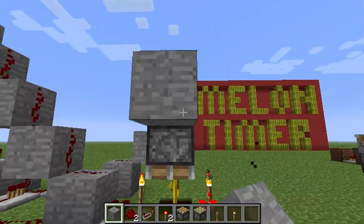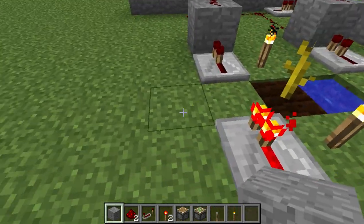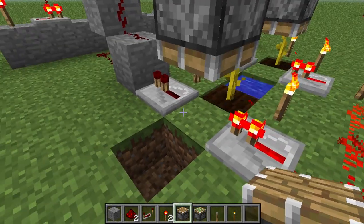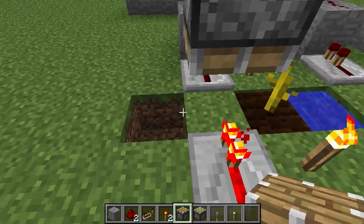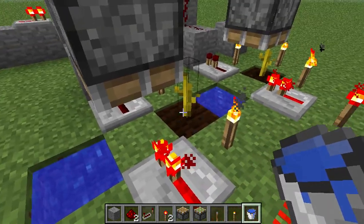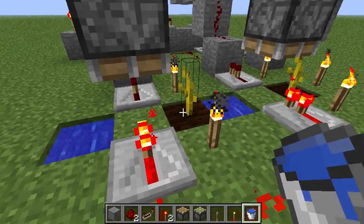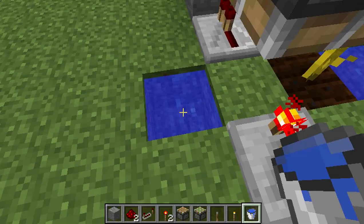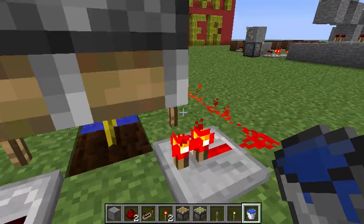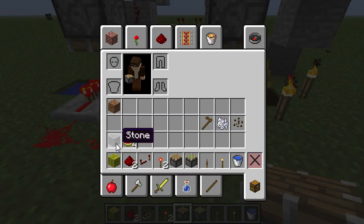Then for the reset, you need to have a piston just above where the melon grows. And I fill this in with water for all of them so that there's water within the range of the farmland, and so that you can actually go down and look up to place the piston. And then all you have to do is just wait for melons to grow.